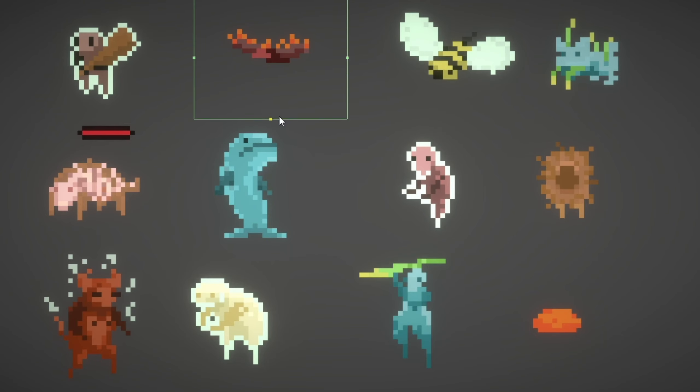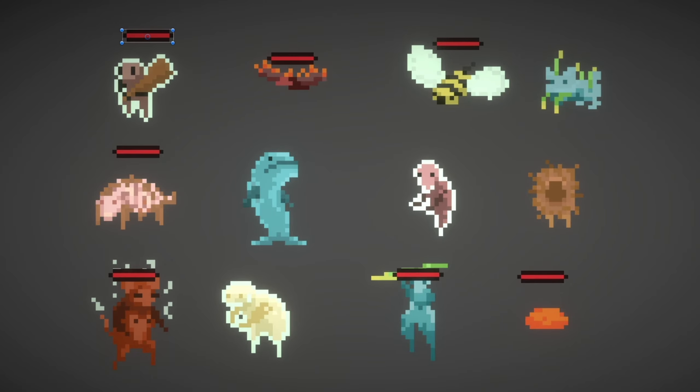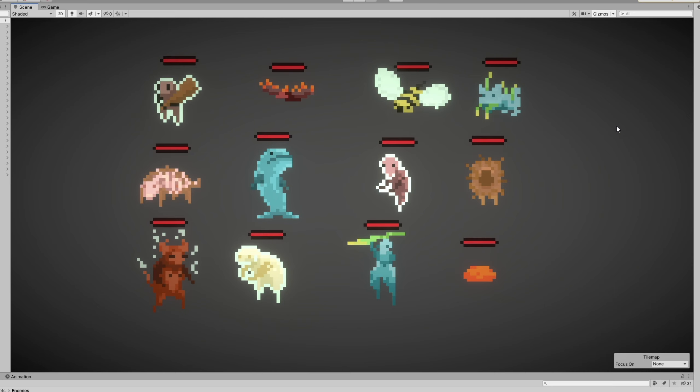I started off with adding colliders to every enemy since I forgot they didn't have them. Then I gave them all health bars so that they were visually able to die.